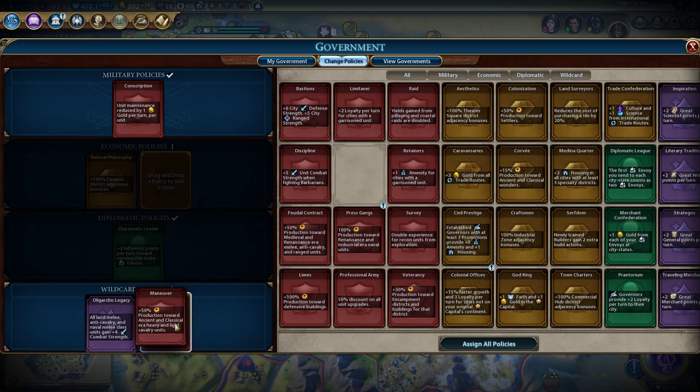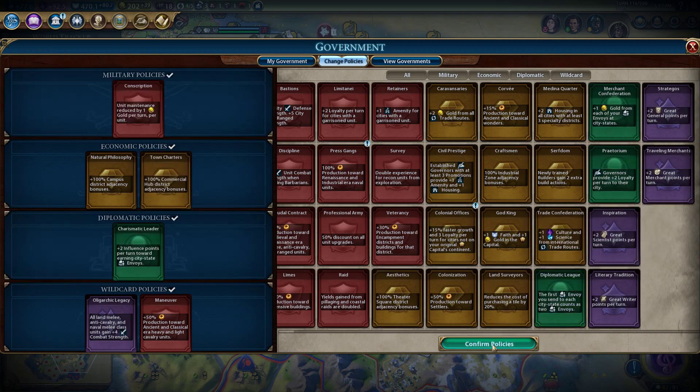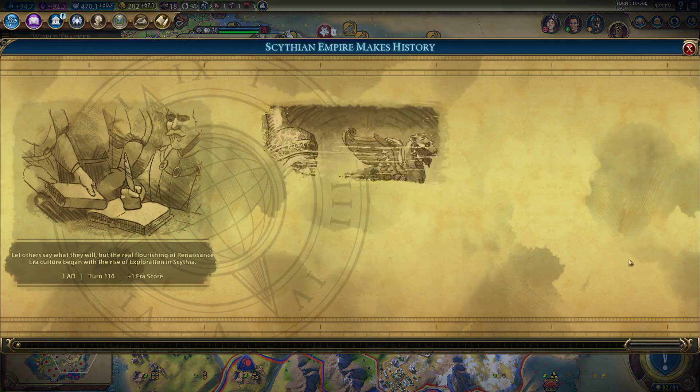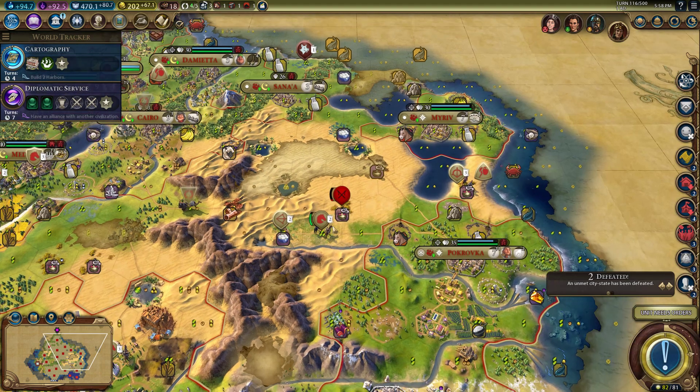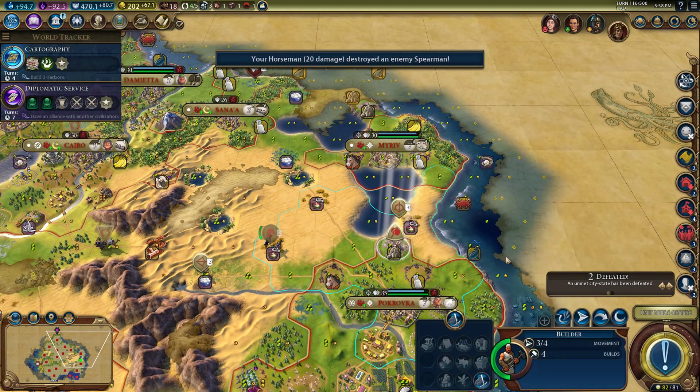Let's get our Cav building faster. I think it's commercial adjacencies that get us a bonus, or is it campus adjacencies? I'm going to take this regardless, but I'm going to go look at that real quick. Oh, it displayed it there — commercial hub and harbor district's gold adjacency bonus provides science as well. So that boosted our science a little bit, at least that's how I imagined it working.